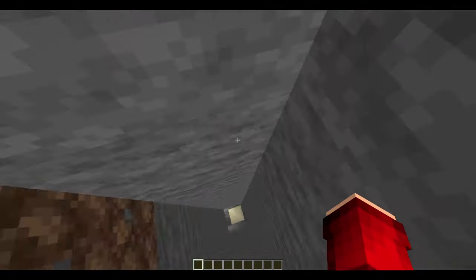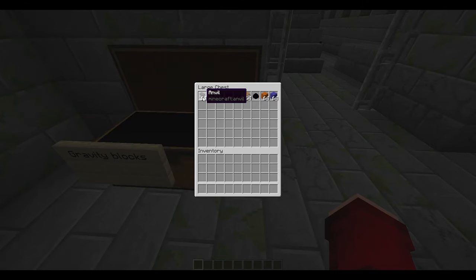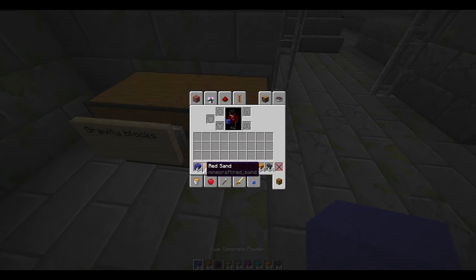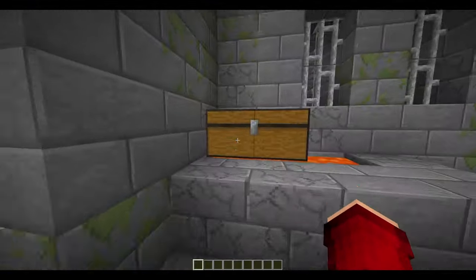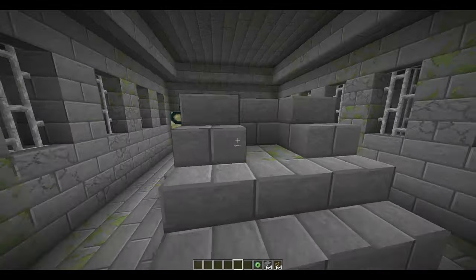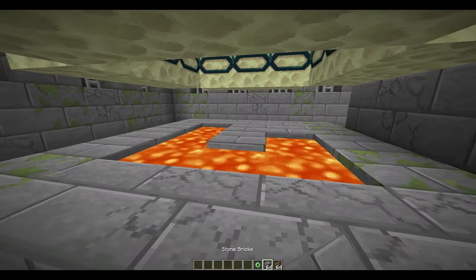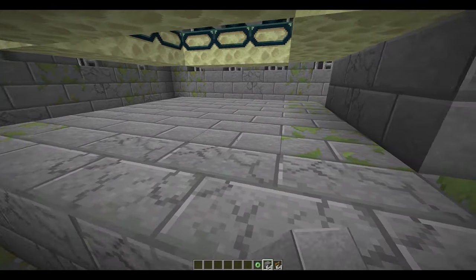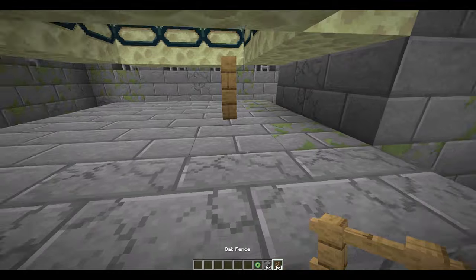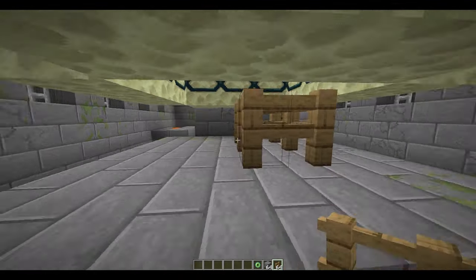For this gravity duplication glitch you can duplicate almost every single item in the chest apart from the scaffolding block. First of all you will need to find an end portal, which you can find by getting an ender eye — throw it in the air and it leads you to the end portal. After that make sure your portal is turned on by putting the ender eye in.